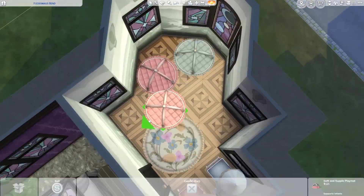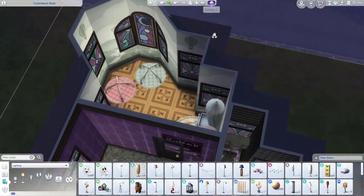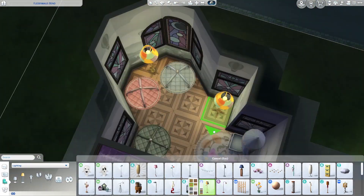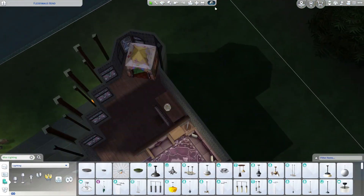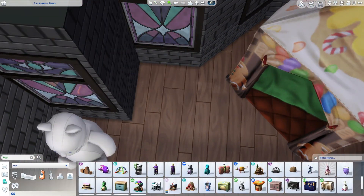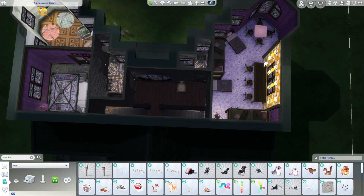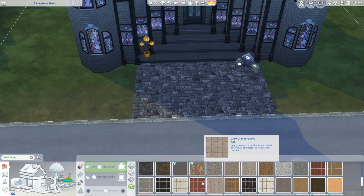There wasn't even enough room for toddler beds, let alone skill-building items, so I put two toddler beds in the kids' room and skill-building items downstairs. Overall, the kit was more difficult to build with than expected because the color schemes didn't really match my personal style. But once I let go of that and went in the direction the kit wanted me to go, I had a much better time and think the result is pretty cute. There are also a lot of items that work well with other things in the game.